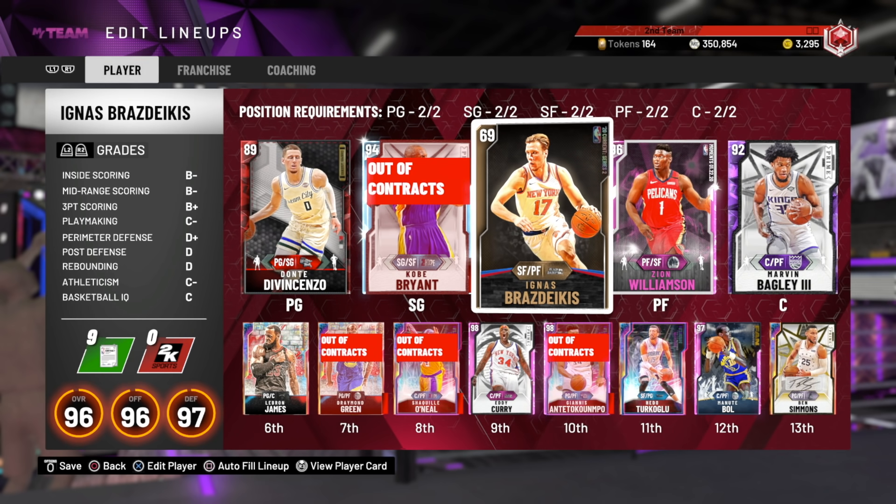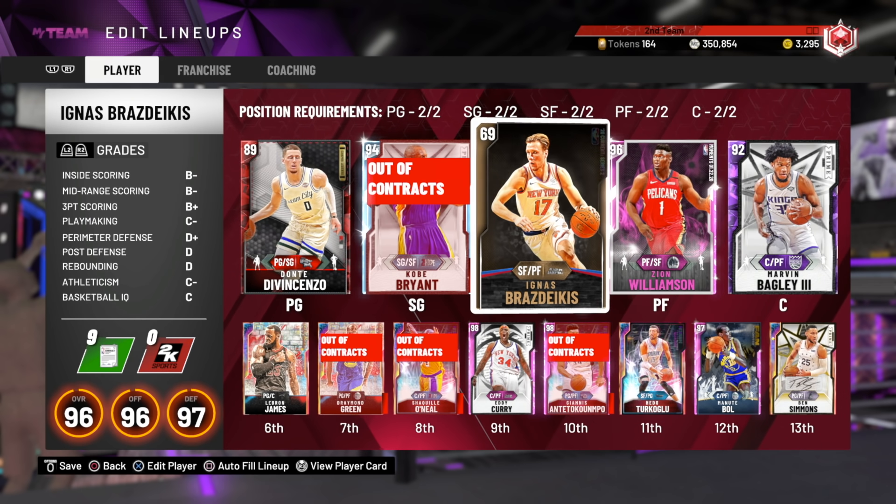Next up we've got Jerry West and Wilt Chamberlain. Jerry West is his diamond card and probably goes up to maybe a 94 overall with a little bit in three-point shooting, but it's nothing major. Since I don't have Jerry West, there's no point going over this. Wilt Chamberlain doesn't become a better shooter whatsoever. He's a non-shooting big that can't really speed boost and has 25 speed with ball — I'm not even kidding. So yeah, that's not going to be great.